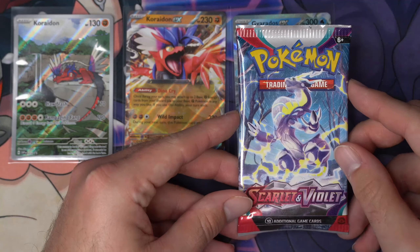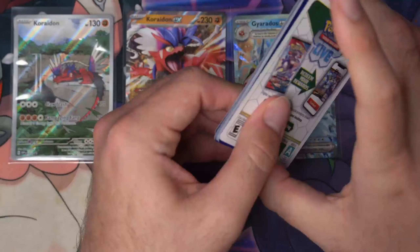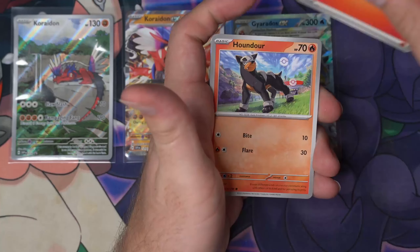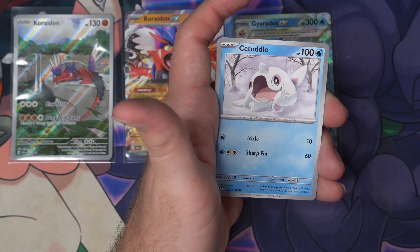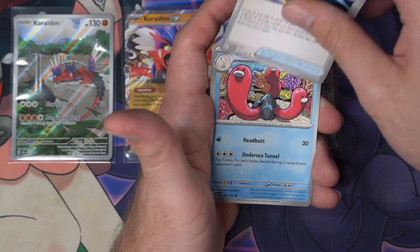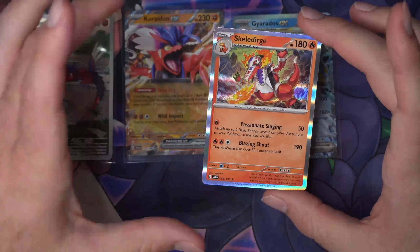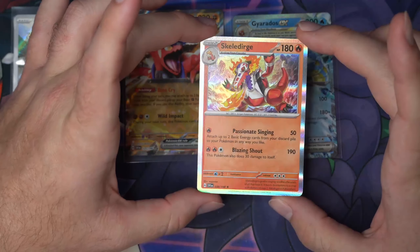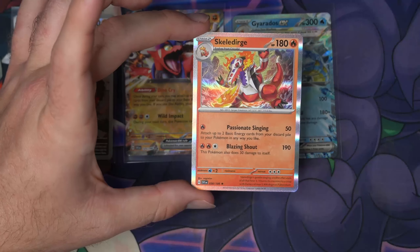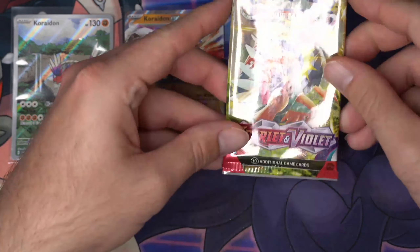There's another hit! I don't know what the chase card in this set is, but I feel like it's got to be some Caridon and Miraidon alt arts, since it's the base set of the new gen and the legendaries have to be the center of attention. Pack six — another code card, fire energy, Houndour, Driftloon, Varoom, Staraptor — heck yeah! Electric Generator, Wugtrio, Capsakid, Reverse Houndoom, and a Holo Skeledirge. I picked Sprigatito but holy cow, Skeledirge is easily the coolest final evolution of the three starters.